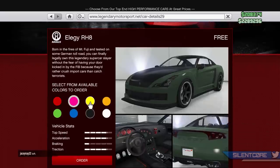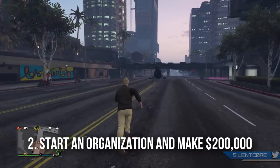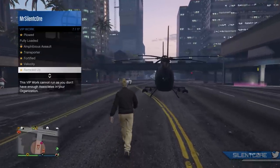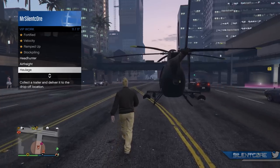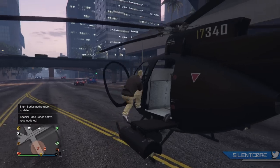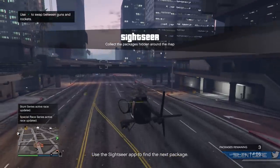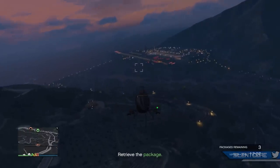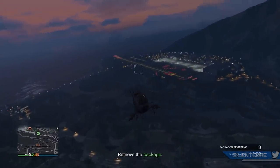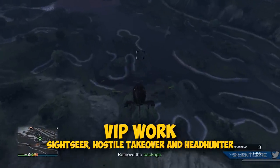Once you've got $50,000 in your bank account, you unlock step number two: the ability to start an organization as a VIP. You don't even need an office — just the fifty thousand dollars in the bank. The previous requirement was actually a million dollars, but Rockstar changed it and a lot of people don't know that. You can do this with friends, other lobby players, or even solo. Once registered as a VIP, you can select VIP work missions for a nice payout.